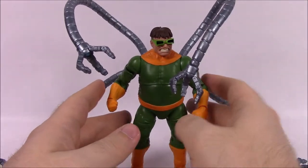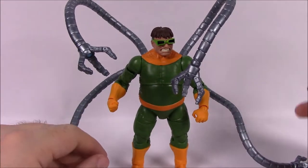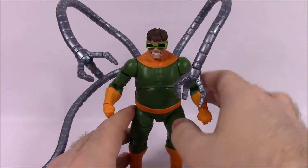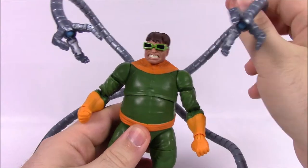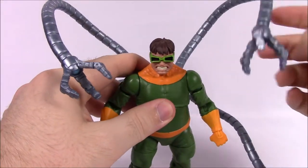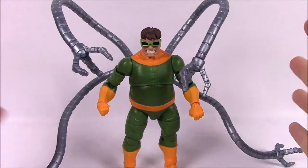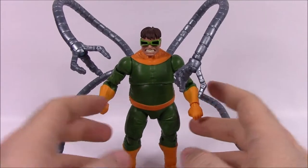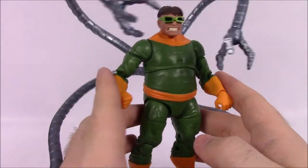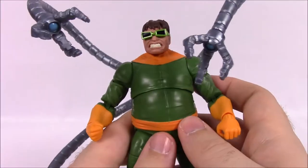With the tentacles on, he's hard to stand up — I may have gotten the bottom one switched around. They kind of pull him back so I had to lean him forward. He looks really cool though; I like the tentacle arms even if they're not as poseable as I expected — the claws just kind of fall back. He's named after an octopus so he's got four natural arms and four mechanical ones. His box says: 'Otto Octavius gears up with four mechanical tentacle appendages as the evil genius Doc Ock.'